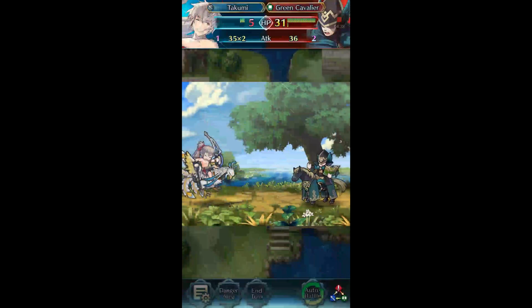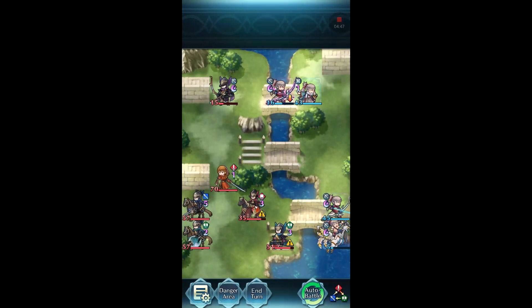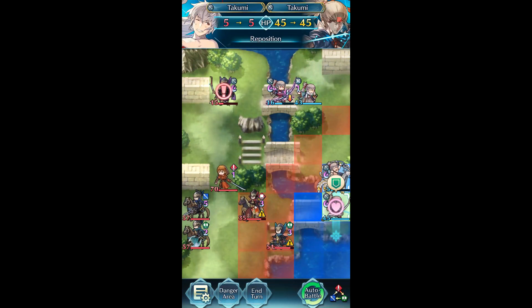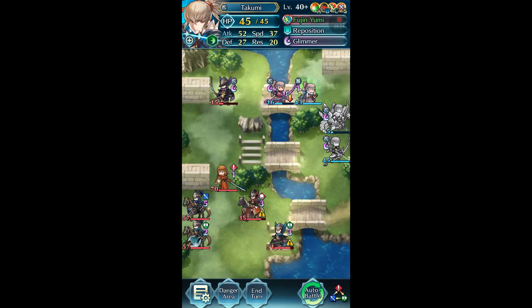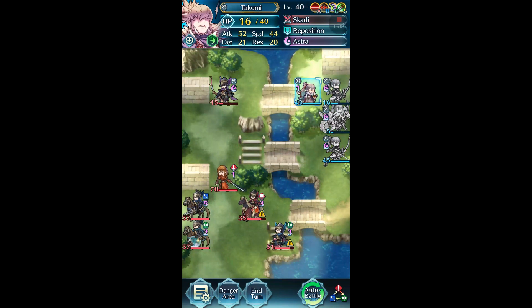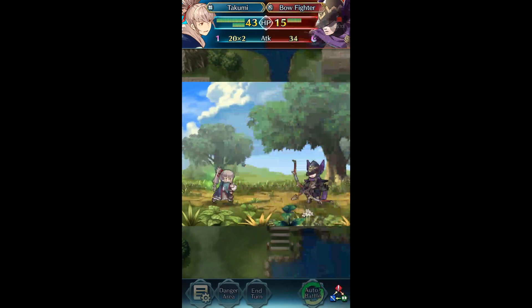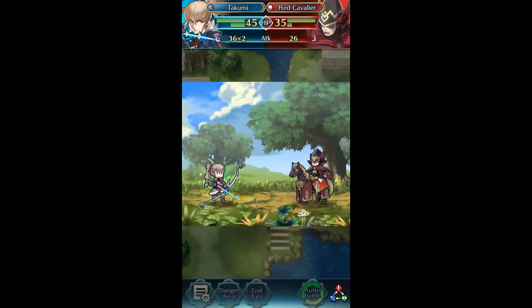Fallen Takumi doesn't kill him, but it doesn't matter much, and we just one-shot the Great Cat. It'd be really helpful if I could get that damage on Hunter — it would've made the trick a little bit simpler. Oh well. So we'll just reposition them out of the way, Fallen Takumi back here, and keep him out of range. We need to prepare for what's coming. Dagger Takumi will finish off that Bow Fighter, waiting for the reinforcements and the Mage.